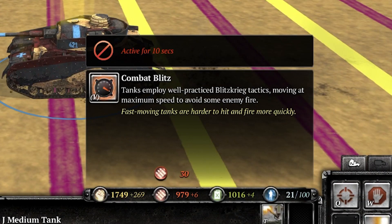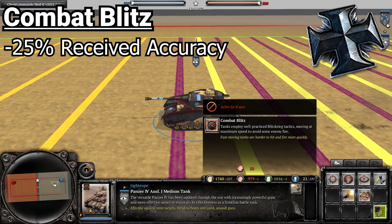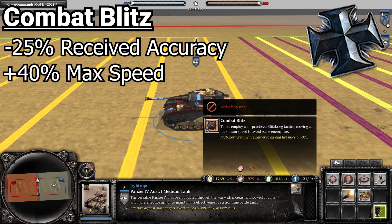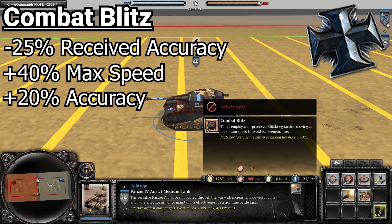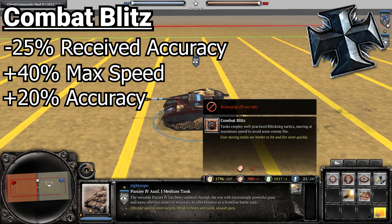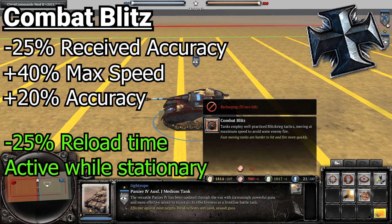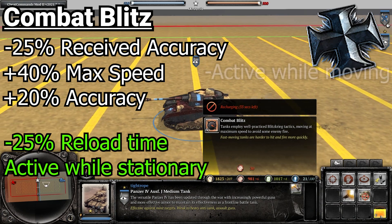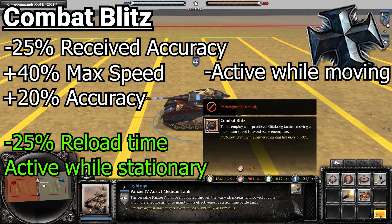OKW's Combat Blitz also costs 30 munitions, but lasts for 10 seconds instead of 15. It grants the same minus 25% to received accuracy, but plus 40% to max speed instead of 35%, and plus 20% to accuracy instead of any bonuses to acceleration. It also grants minus 25% to reload time, making the tank shoot faster, and this bonus — unlike all the others we've seen so far — remains active while the tank is stationary.